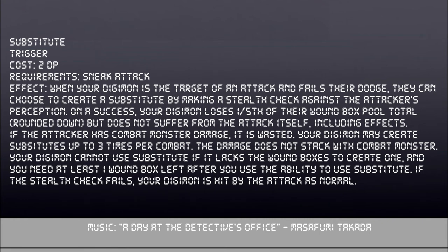If you want to focus on Sneak Attack, you can embrace your inner ninja with Substitute. It requires Sneak Attack and costs 2 DP. When you would fail a dodge check, you make a stealth check against the attacker's perception — if you succeed, you forfeit 1/5 of your Digimon's Wound Box total rounded down but do not suffer anything from the attack itself. Furthermore, if the attacker had Combat Monster damage stored, it automatically gets wasted. You can only create Substitutes up to 3 times per combat, and you must have at least one Wound Box remaining after the cost to use it. If you fail the stealth check, none of this matters and the attack hits normally.